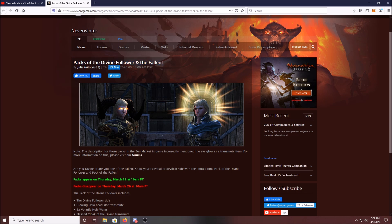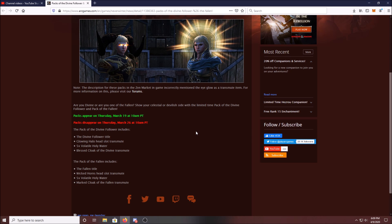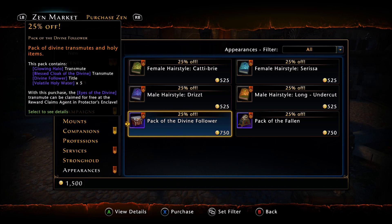Which is good for me because now it gives me the opportunity to buy these — I didn't even know they existed. I missed this announcement completely back on March 19th. So let's jump in the game and take a look. Here we are in game currently on Xbox. They are all the way at the bottom under appearances. They are 750 zen per pack — that's $7.50 for essentially fashion items. You're paying for skins at this point.